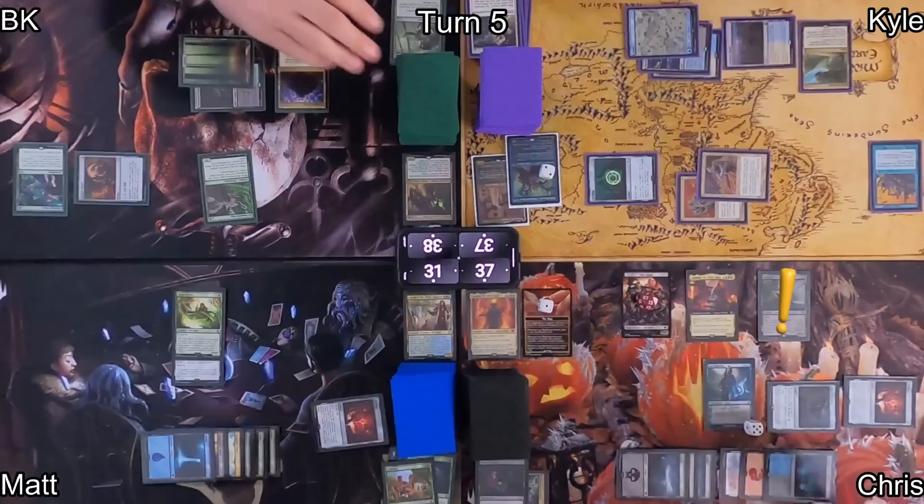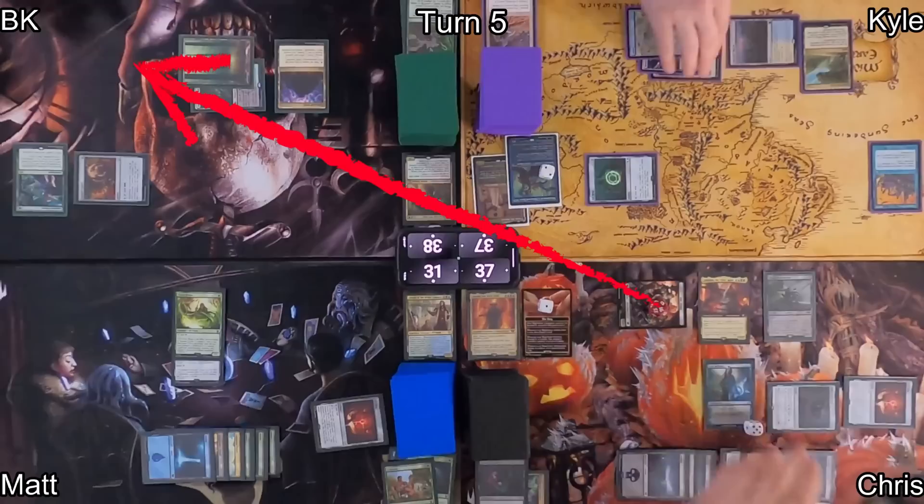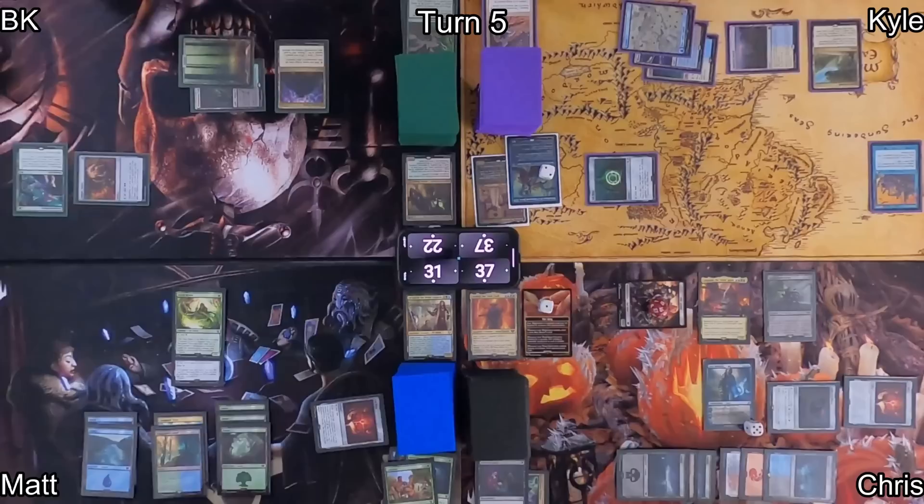Chris activates Jace's first ability, having each player draw a card. This triggers Orcish Bowmasters three times, throwing damage around and targeting mine and Kyle's creatures. He amasses even more and moves into combat with his Orc Army at me, dropping me down to 22. We need to get this guy under control.